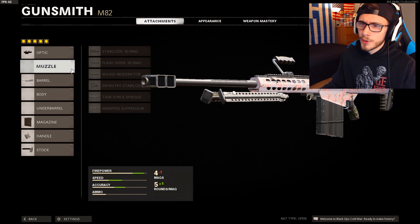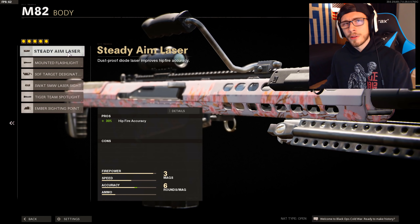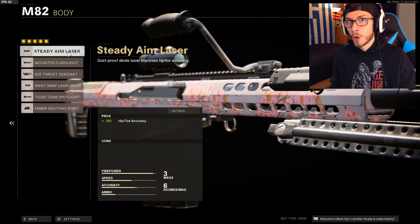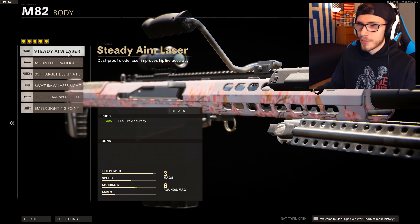I didn't really mess around too often with the Muzzle, Body, or Underbarrel personally. Although, if you're somebody who's posting up in the back of the map, obviously just run the bipod because it gives you a lot of recoil control. In the earlier levels of the Barrett, I was using more of the Steady Aim Laser because on close quarters maps you're not going to have a whole lot of time to scope in, so sometimes you might have to get away with spraying a couple of shots from hipfire. Steady Aim's probably the best way to go about that.